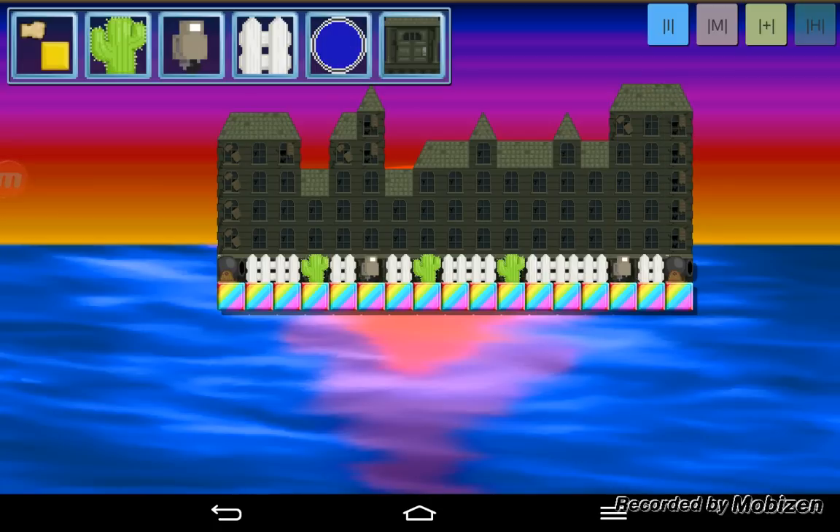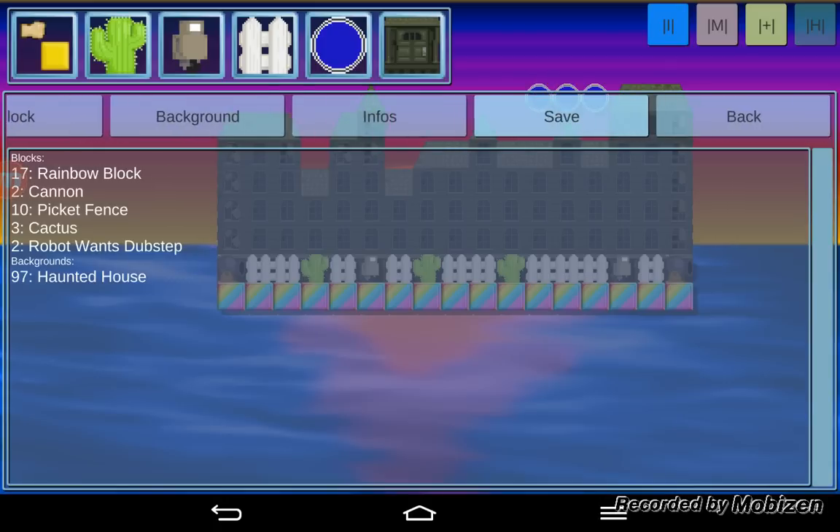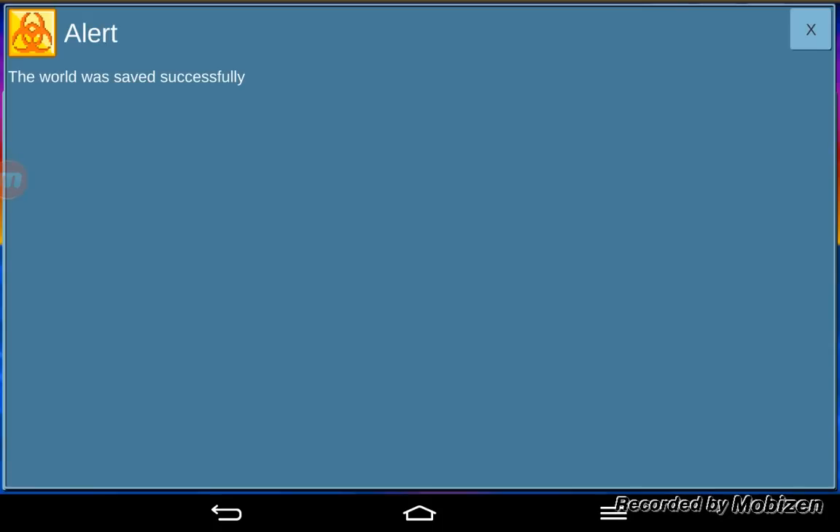Blocks and warpaths for you — now you got info. So it basically shows you what you got. So you got 17 rainbow blocks, two cannons — one there, one there — 10 picket fences which are the white ones, three cactuses, and two robot dubstep ones which are those robots there. And 96, 97 haunted house, which is the background. So I guess I'll save this next time.